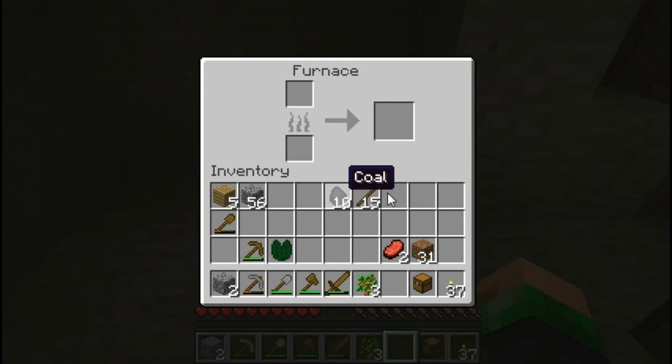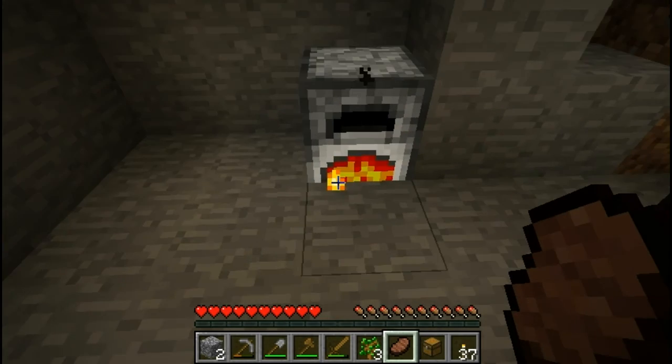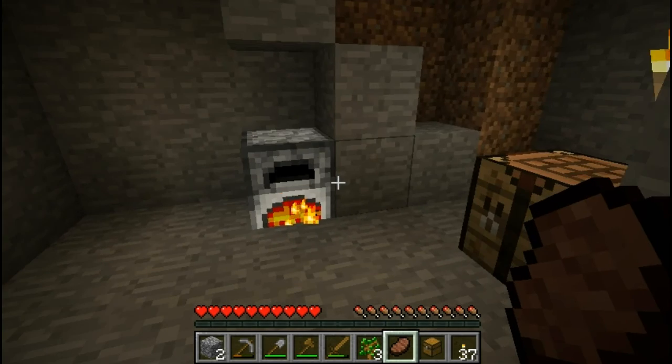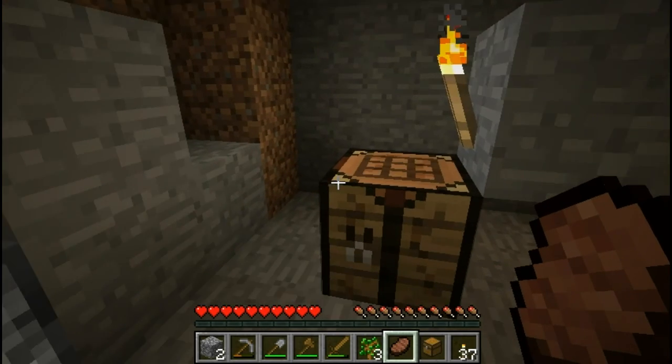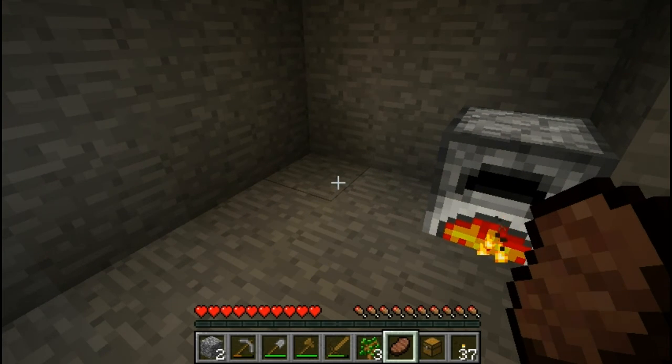I'll place my furnace there. I can take coal to fuel it — or you can use wood, but wood burns up so much faster than coal. I can take this beef and slap it in there and it starts heating up and cooking it. Here is a steak. My character's not hungry right this minute, but that meter you see in the lower right-hand side of the screen — looks like a bunch of chicken legs — that's your hunger meter.